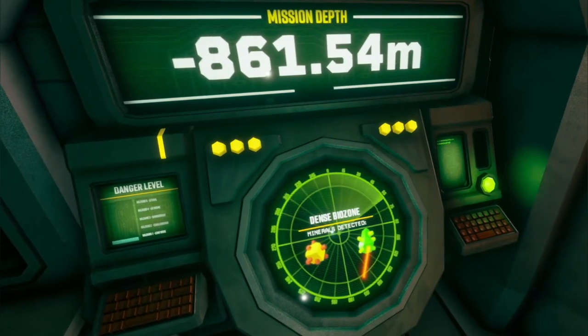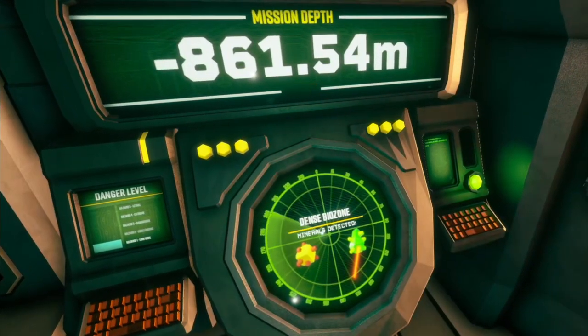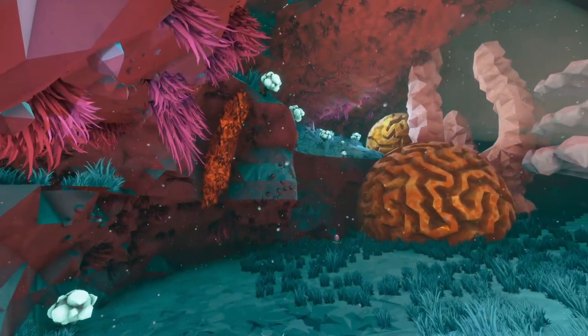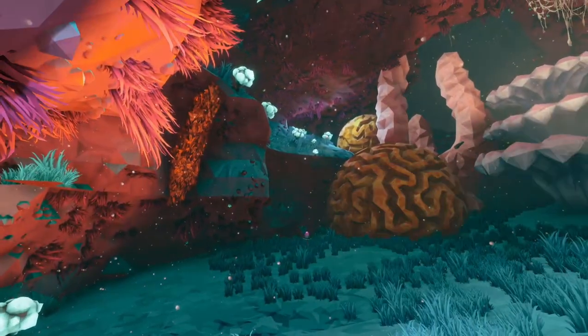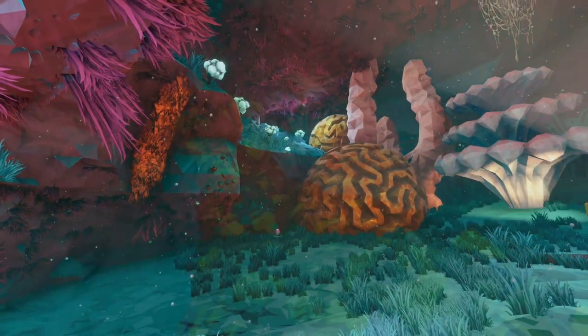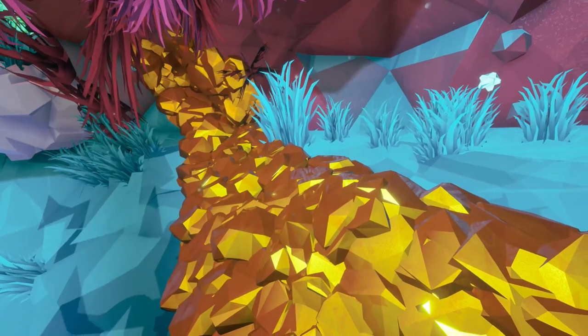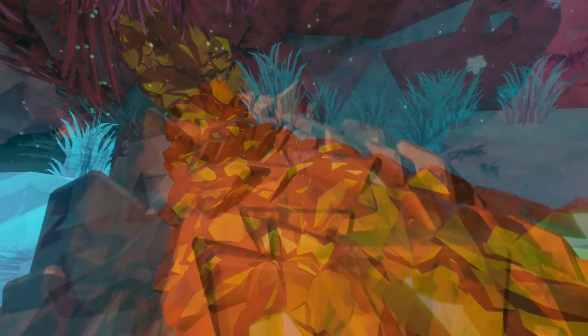Located between depths of 0.8 to 0.9 kilometers, the Dense Biozone possesses the most vibrant palette of colors of any biome within Hoxys IV. Every cavern is lined in a brilliant red and blue rock, inlaid with deposits of gold and nitra.